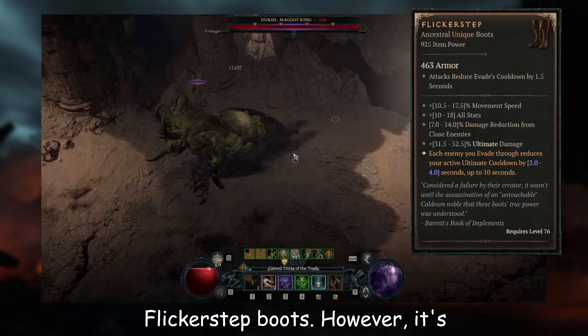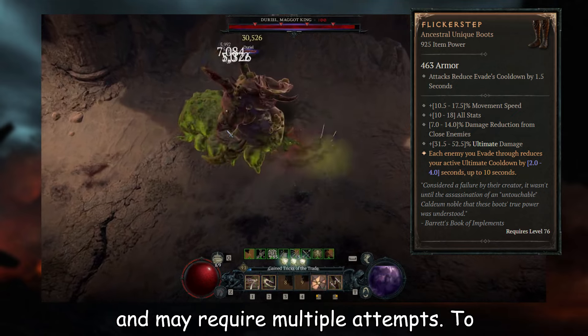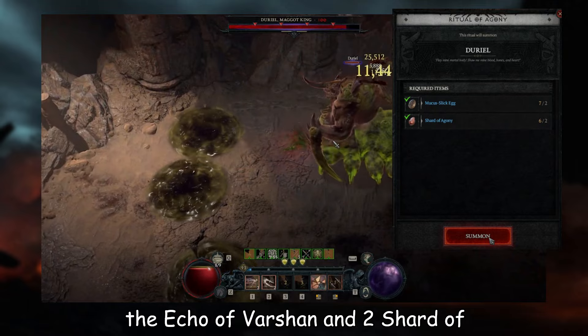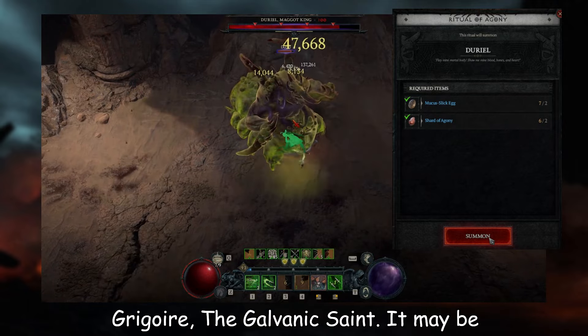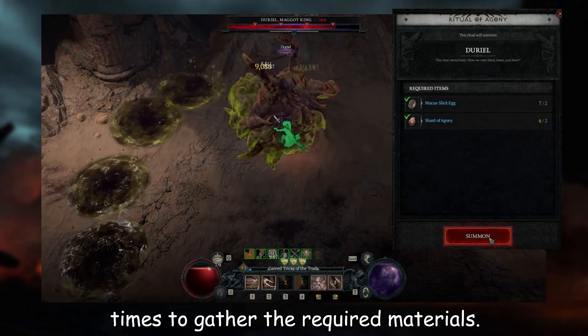However, it's important to note that obtaining these boots from this boss is not guaranteed and may require multiple attempts. To summon Durial, you will need 2 Mucus Slick Eggs, which are unique drops from the Echo of Vershawn, and 2 Shards of Agony, which are unique drops from Gregoire, the Galvanic Saint. It may be necessary to face both bosses multiple times to gather the required materials.